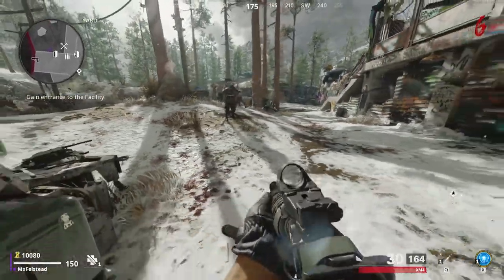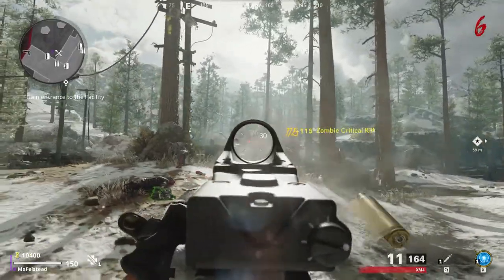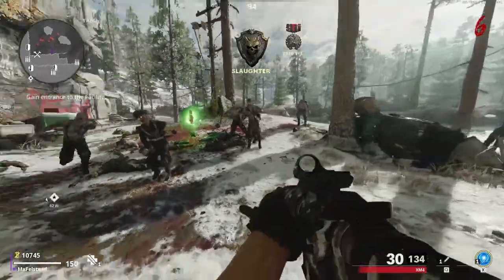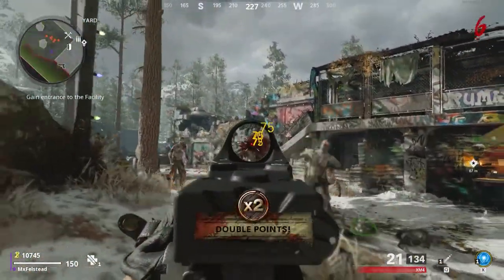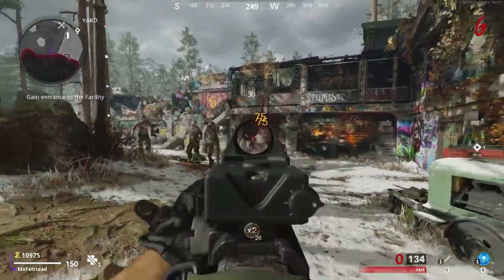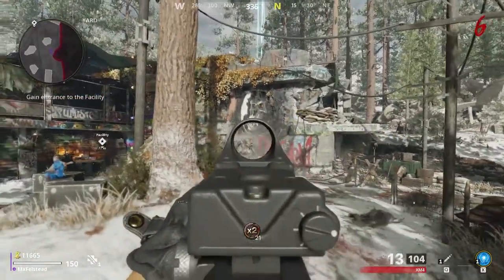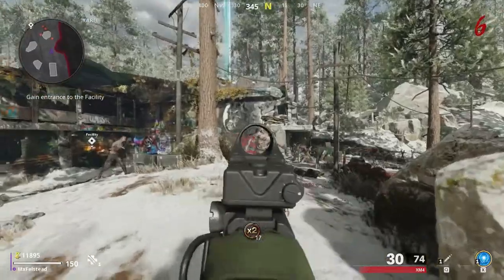What's up guys, Fel here. Today I am bringing you a Call of Duty Black Ops Cold War video in the Zombies mode — it's going to be the Die Machine map. Basically, what I'm going to teach you how to do is turn on the power to start off with, and then I'm going to show you a cool little zombie dog glitch that I found. I don't know if anyone else has found this yet, but I was just messing around and found this little glitch with the zombie dogs.